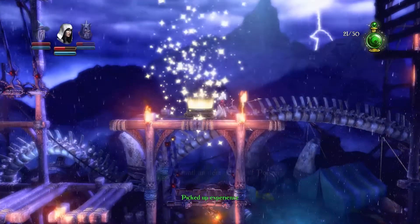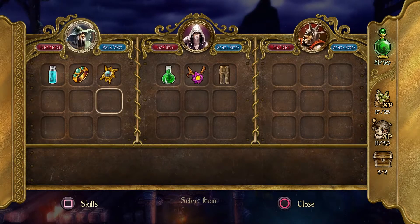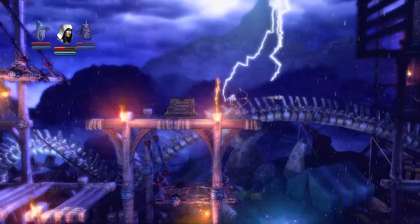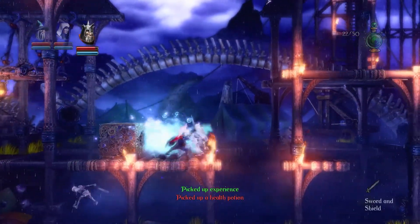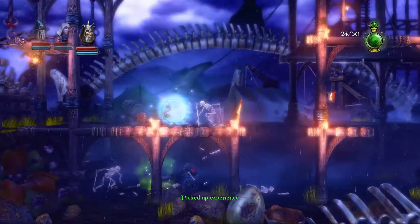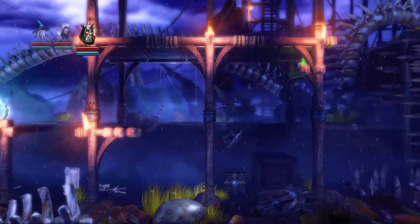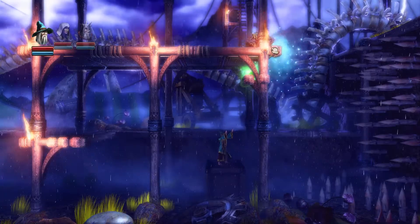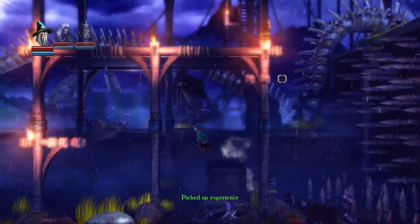Bottle of poison — that probably sounds like a good thief item. Got to remember the buttons. Inventory. Adds damage to the basic sword or basic arrows. It's a thief technique, so I'll use that — sounds like a very thief thing. Halfway there to another skill point for everybody, so that's good.